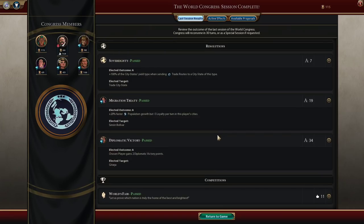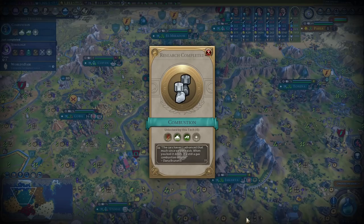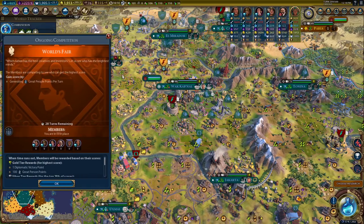There we go — trade. So lost that one trade route, that's to him and that's to her. We lost all of these. Cool.